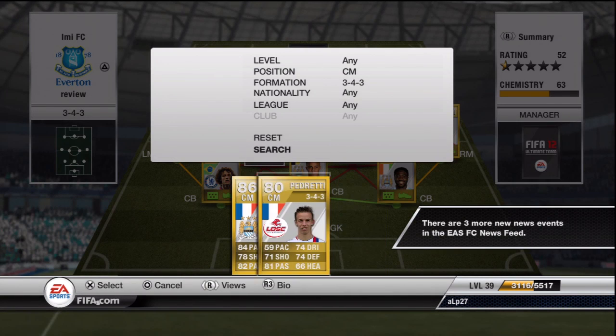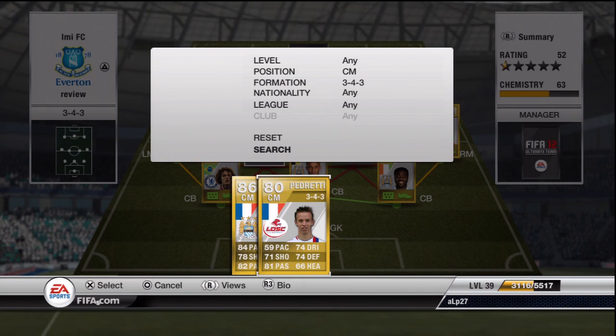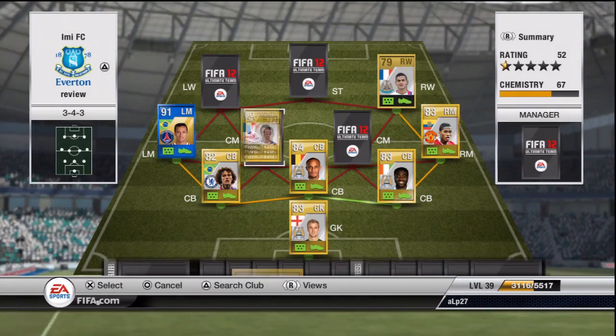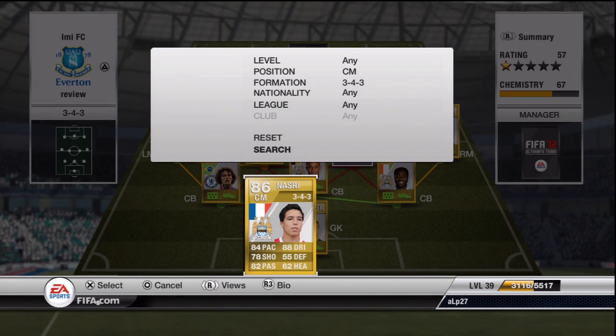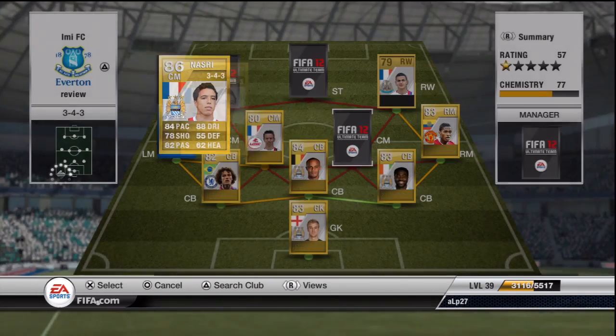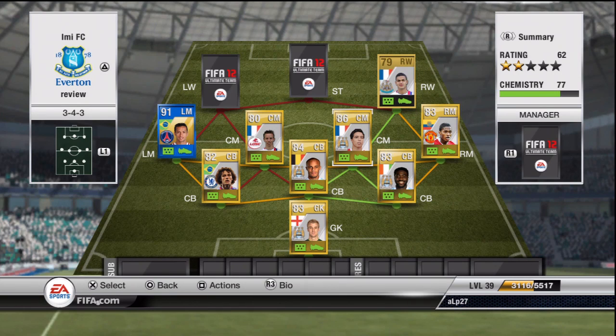For our two centre mids, we have Pedretto — mainly picked for decent stats overall: 74 dribbling, 70 shooting, 81 passing — but mainly picked to give good chemistry with Hazard at left wing. We've also got Samir Nasri, needs no introduction, really good player for Manchester City. He annoyed the Gunners but such is life — stick him in there too.